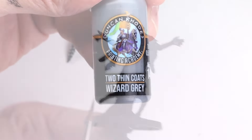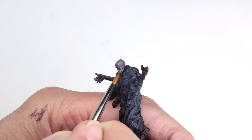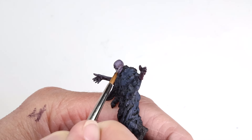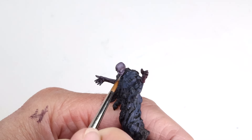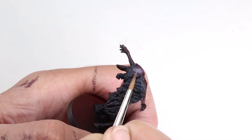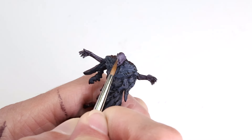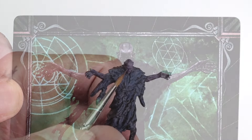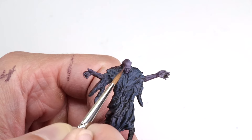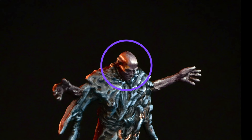Now I start building all of the highlights using pure Wizard Grey. This color is added to all of the prominent features of the model like the nose, ear, cheekbone, and brow. The most important highlights for this piece are along the upper left side of his cranium and across the forehead. I want to maintain these extreme highlights as depicted in the character art. I'm not doing anything with the right side of the face for now, because this will get highlighted with the orange glow a little later in the process.